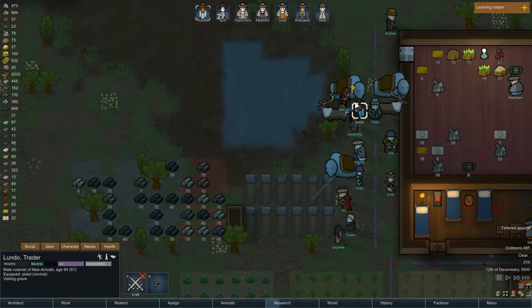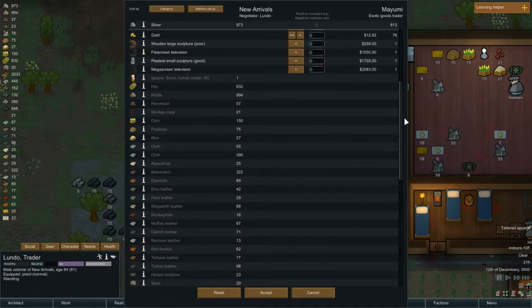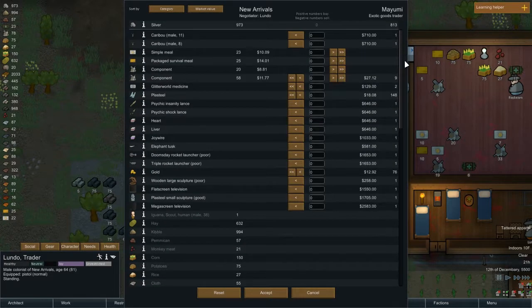Alright, let's see. Lundo, will you talk to their trade person there? Let's see what they got for sale. They got some trained animals, which I don't care about right now. Components — I think we might need some components. So if I take other components, I could do that.